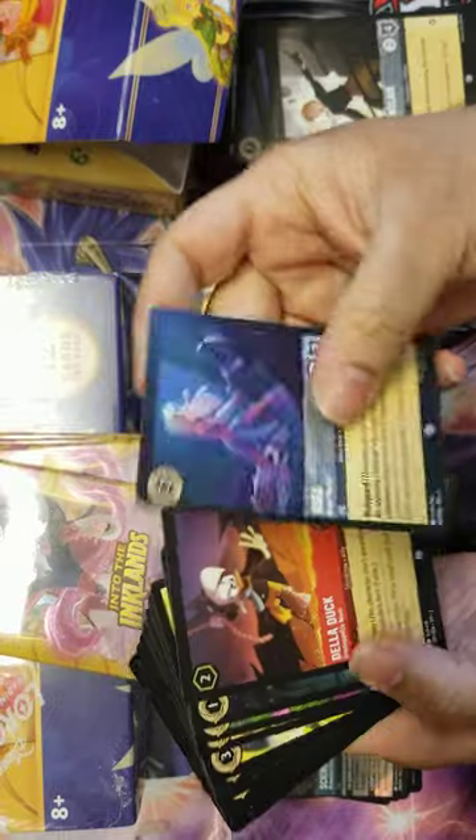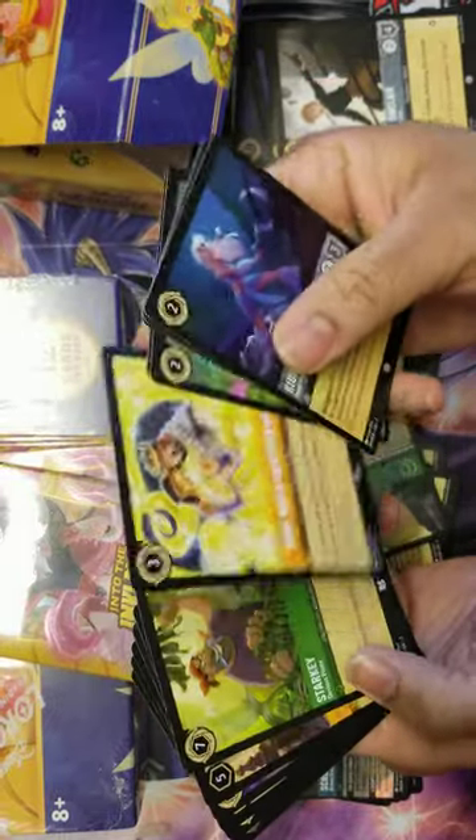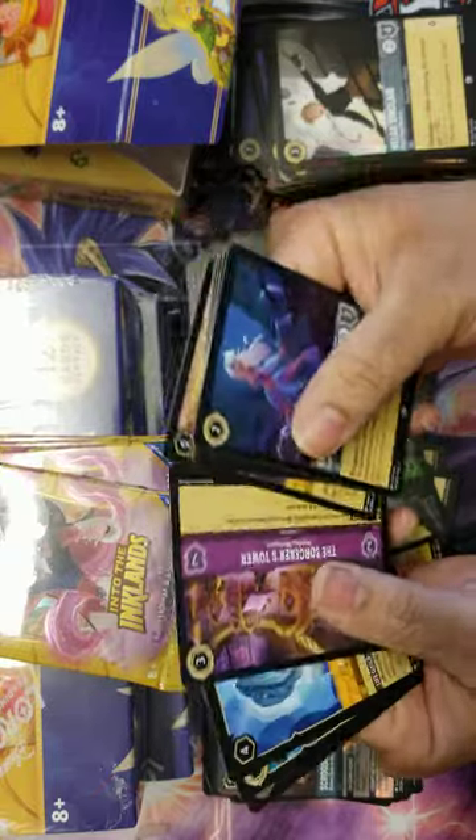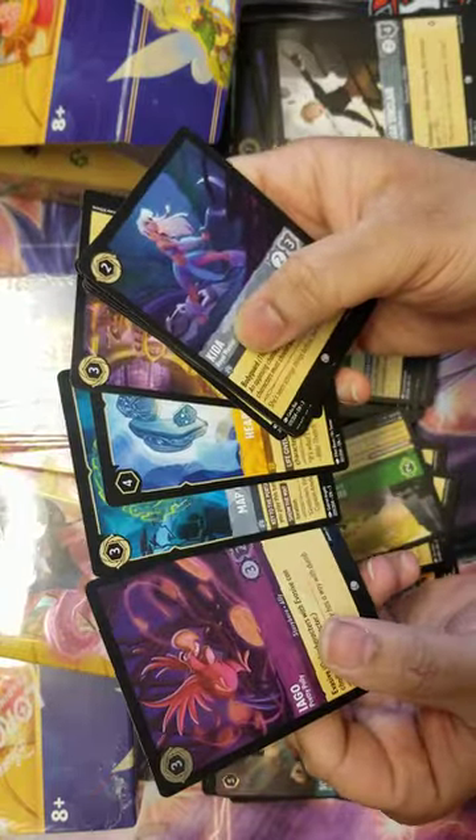Alright let's finish it off: Kida, Della, Deville Manor, Pua, Eeyore, Healwood, Spinhearth, Starkey, 99 Puppies, Sorcerer's Tower, Heart of Atlantis Map, a Treasure Plant, and a Hollow Iago - Evasive Iago. Cool. Not as cool as that Scrooge, but cool.